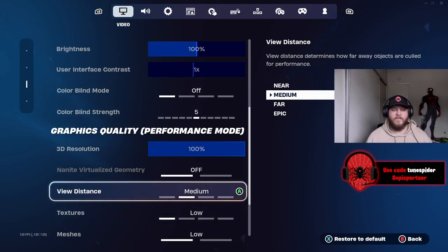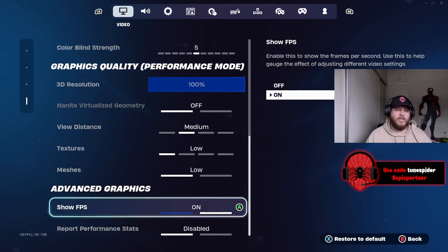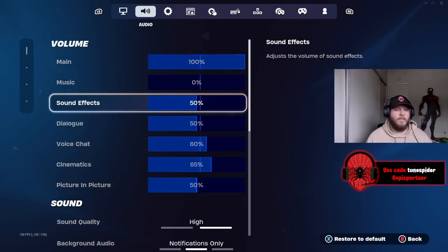My brightness I just leave at 100, I do not play with colorblind mode. My view distance is medium and my textures and meshes are both going to be low. I make sure my FPS is showing when I play.